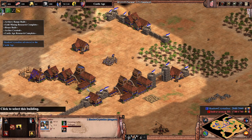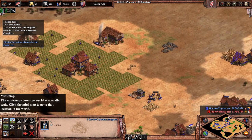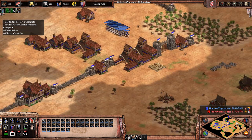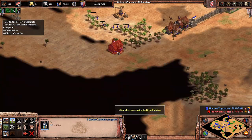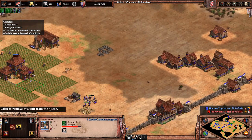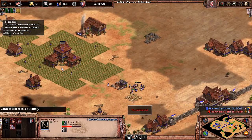We'll start off by looking at ranged units. Generally speaking with ranged units, we want to focus on the attack upgrades from the blacksmith first. Skirmishers do however require armour upgrades to be particularly effective against the massive archers though. The most important stats for archers are the range and attack generally speaking.